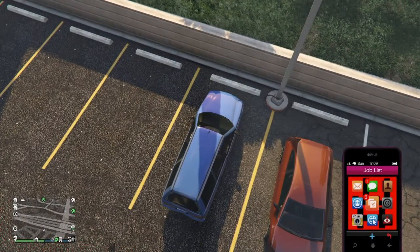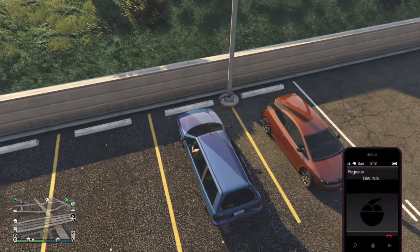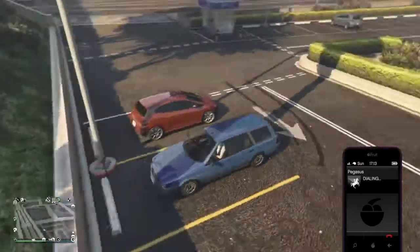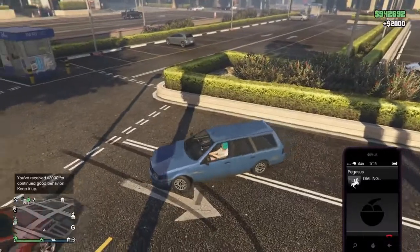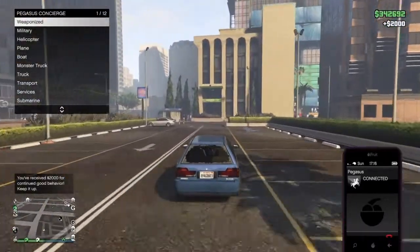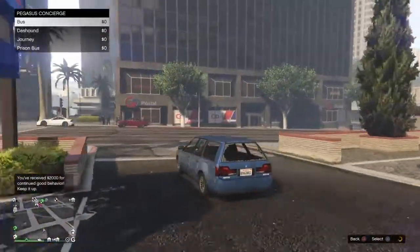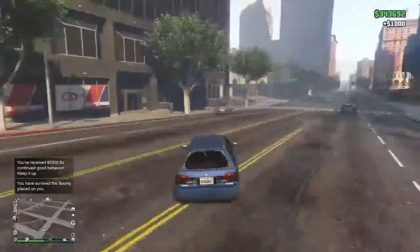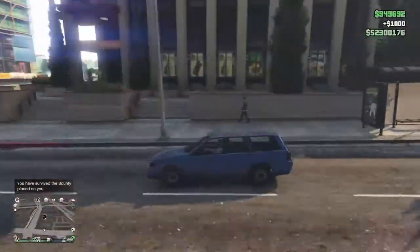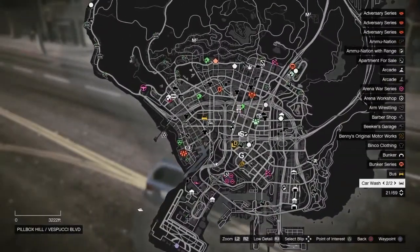It's been a couple of minutes and I feel like this should be enough time for the bus to have arrived at Pegasus. What you do is go to your Pegasus contact on your phone, wait for the dial, and once you've done that go down to Transport — the bus should be right at the top.